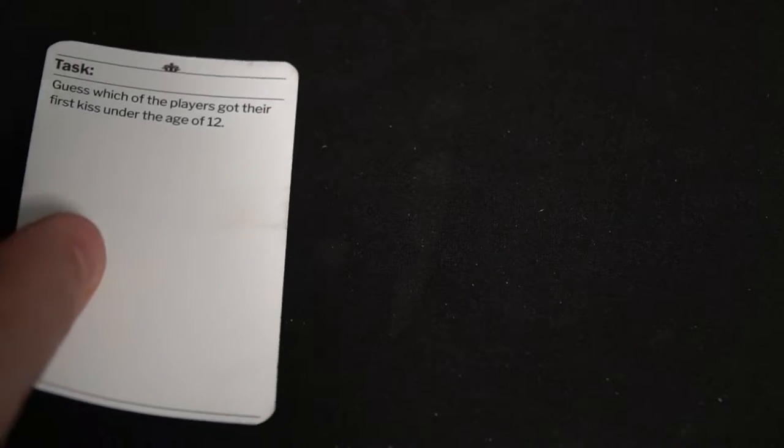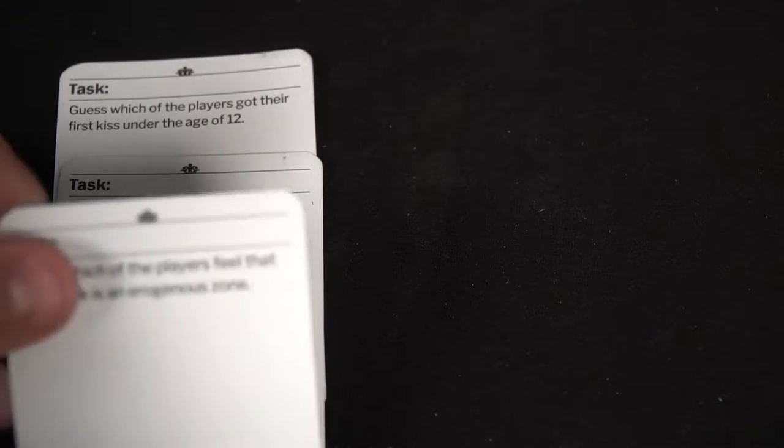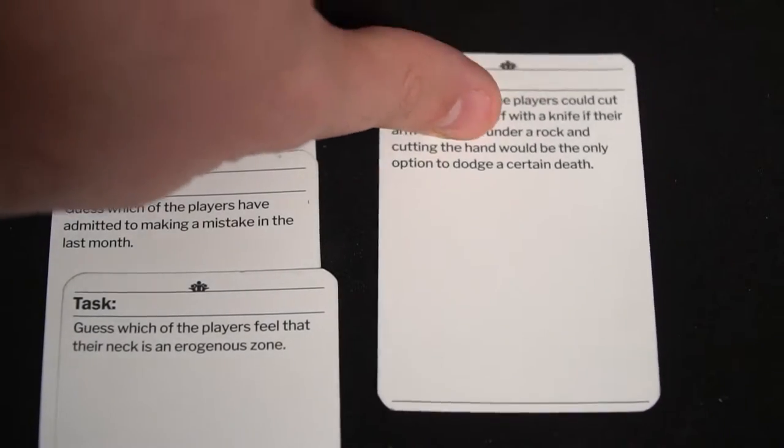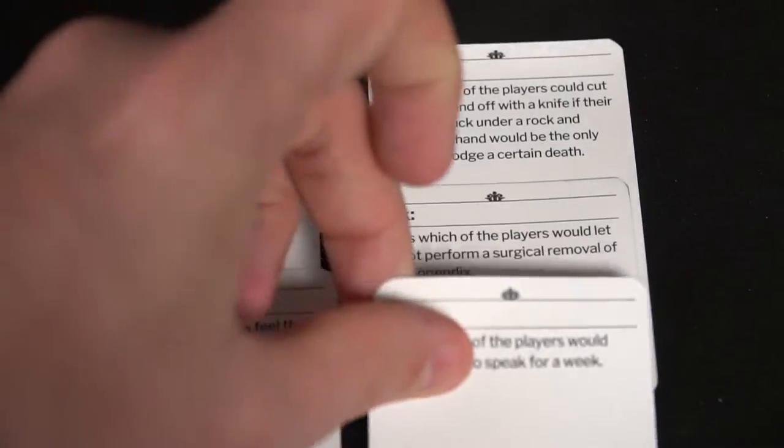How about a task? Guess which of the players would agree to tasting meat that was made by growing their own cells. Players are going to say yes or no, and you're going to have to determine based on the players whether they would do that or not. And finally there's emotion — emotion has a face on it. This one is 'frustrated' and you're going to have to display a frustrated face. If you're able to use that face and get people to guess your emotion, for every person that gets it correctly you'll move across the game board, and they'll move as well.